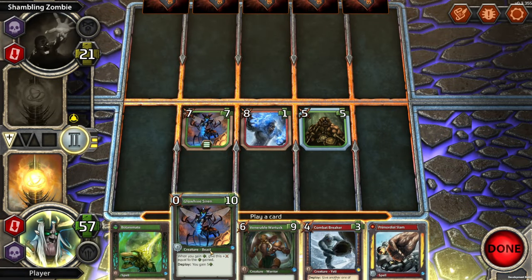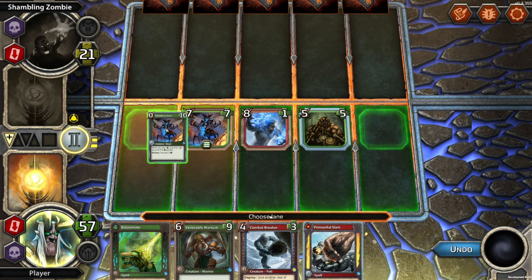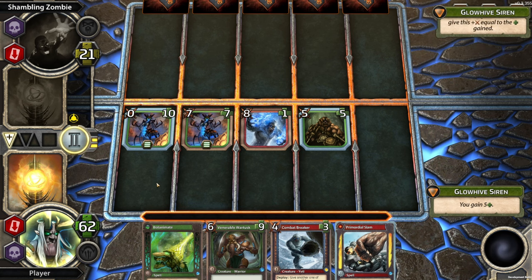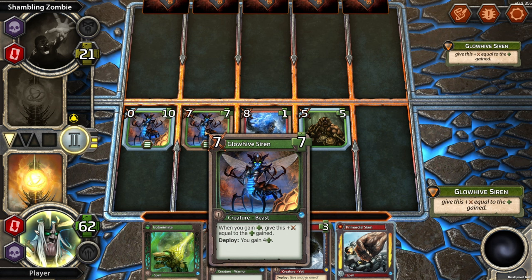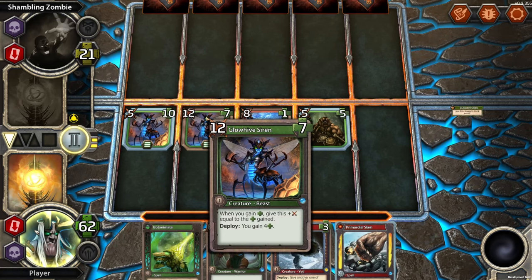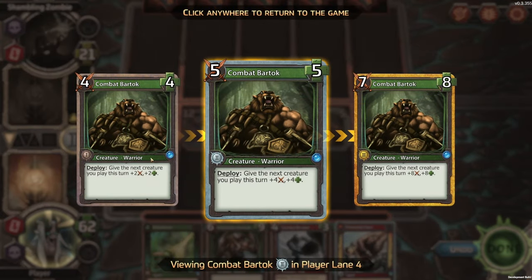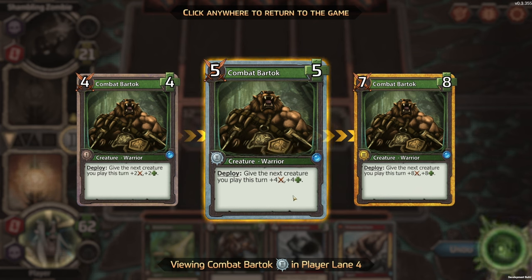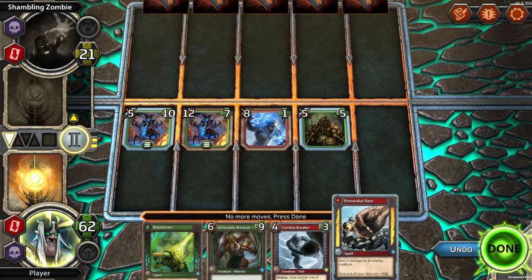On my turn — we can do this Siren again, and hopefully get the extra from here. Let's try this. Gain 5 — it'll become a 5/10. Oh, this gains it as well — very excellent. But I did not gain this extra deploy. Oh, I should have read it more carefully — 'Give the next creature you play this turn.' That answers my question. Just read the card.